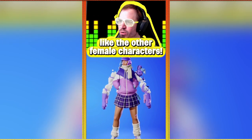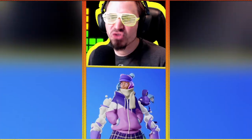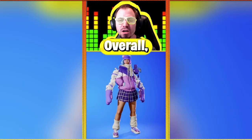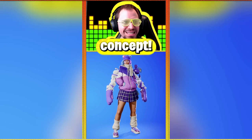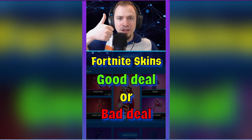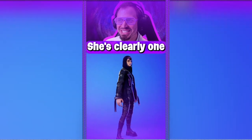Another highlight: have you noticed she's not super skinny like the other female characters? She reminds me a lot of Flapjackie, but so much better. Sadly no second edit style, but it's fine. Overall, very cool and refreshing concept. I would pay two thousand V-Bucks. Lila at 1200 is a good deal.